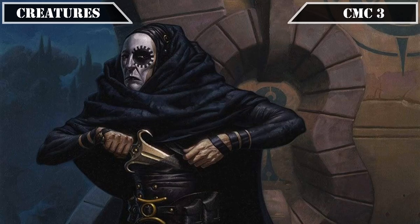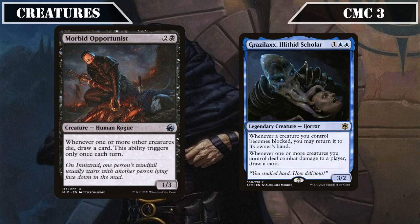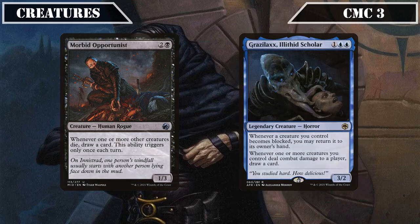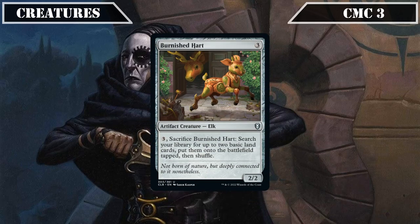It's then on to some non-assassin entrants to close out this slot, starting with card advantage sources Morbid Opportunist and Grazalic's Alethid Scholar. Morbid Opportunist is a 1/3 that, whenever one or more creatures die, draws us a card, limited to once per turn, taking full advantage of our plethora of removal effects by turning them into a steady stream of card advantage. Grazalic's is a 3/2 that, whenever a creature we control becomes blocked, gives us the option to return it to our hand, and whenever one or more creatures deal combat damage to a player, draws us a card — their on-damage draw turning our evasive assassins into sources of card advantage. And closing out the CMC 3 slot, we have Burnished Heart, a 2/2 that we can pay 3 and sac to put two basic lands into play tapped.